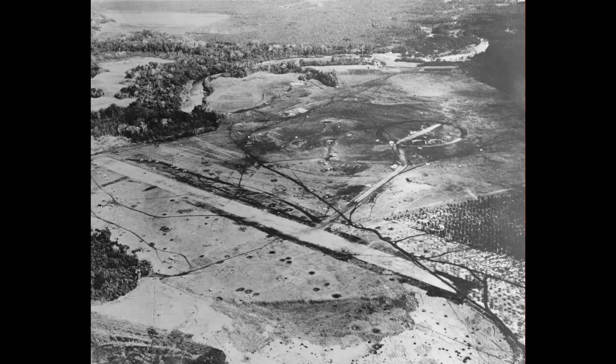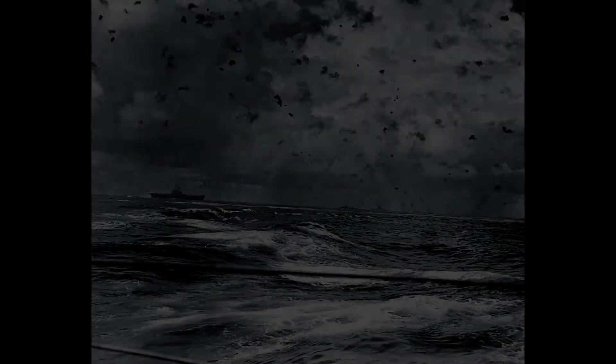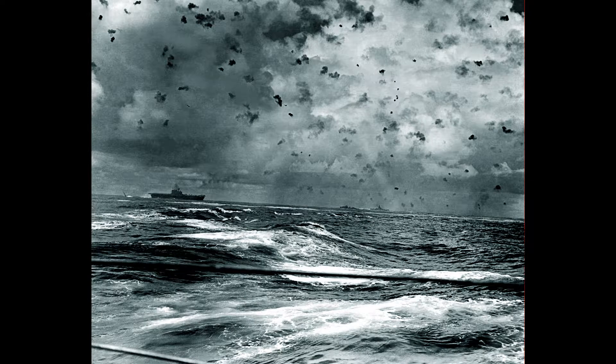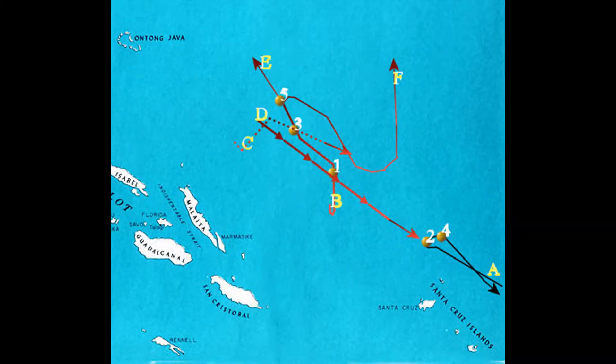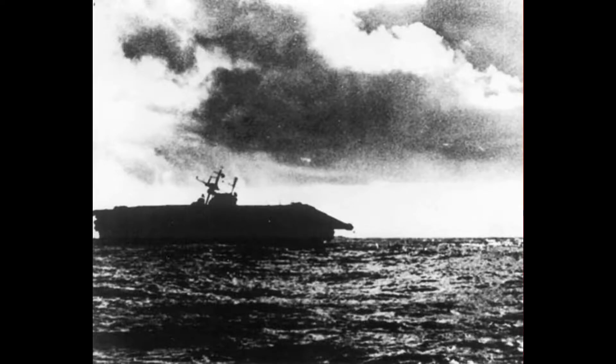It is October 1942. The Imperial Japanese Army has invaded Guadalcanal and is fighting the US Marines for control of Henderson Field. To support the Japanese ground offensive, the combined fleet sent naval forces centered on the carriers Shōkaku, Zuikaku, and Zuihō in the carrier Striking Force, and the carrier Junyō in the Advanced Force. The Americans went into battle with two carrier task forces: Task Force 16 with the USS Enterprise and Task Force 17 with the USS Hornet. Most of the action took place northeast of Guadalcanal and north of the Santa Cruz Islands. The Japanese did not lose any surface ships. The Americans lost the carrier USS Hornet.